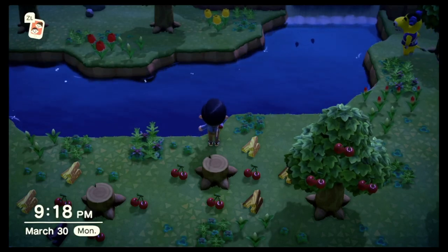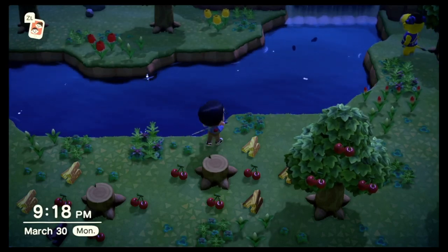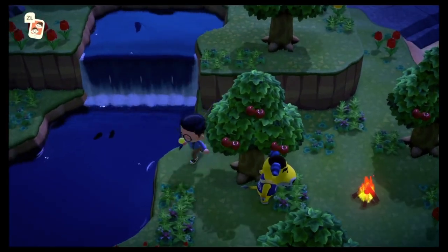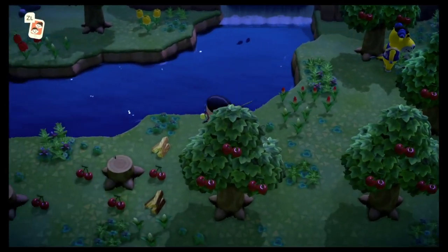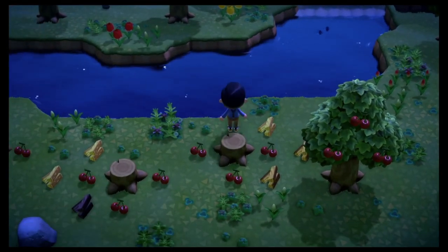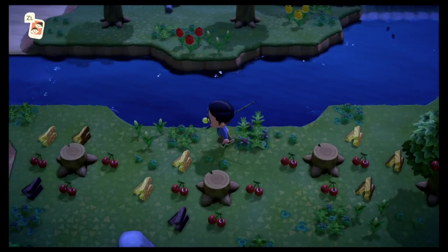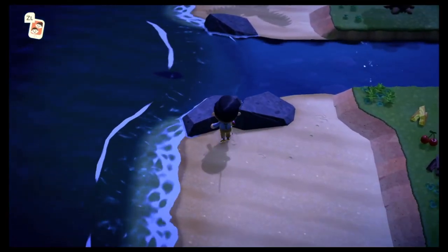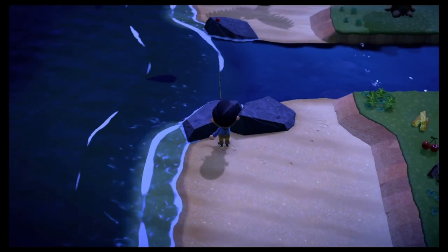Hey guys, back again with a quick tutorial on how I force spawn fish on the mystery island to get a sturgeon. I like to keep one at the waterfall and two at the bottom, and basically fish can't spawn anywhere on your screen — this forces the last fish to spawn at the mouth of the river, where you'll find the sturgeon.